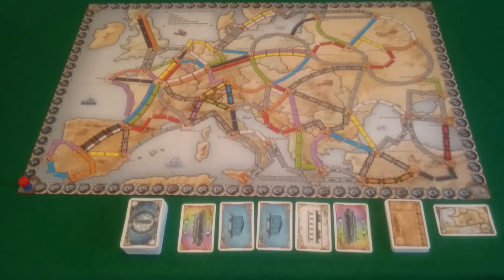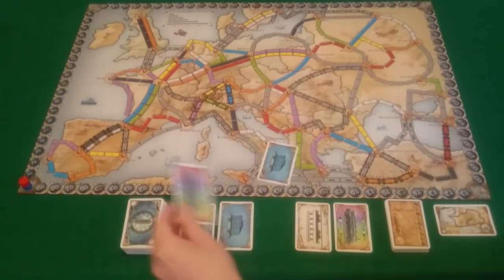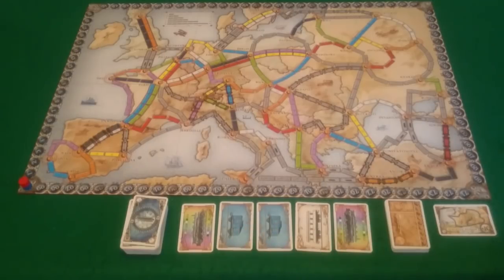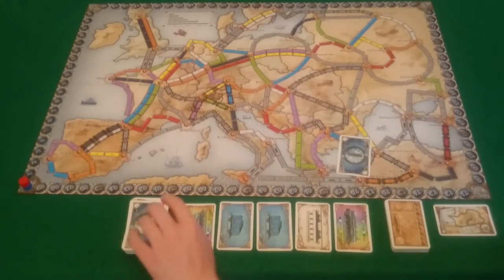To determine the first player, the rules say the player who has visited the most European countries goes first — though you can just randomly determine a first player. Once determined, play proceeds in clockwise order. On your turn you have four choices of action, and you can only perform one. The first action, and probably the most common on your first turn, is to draw train cards.